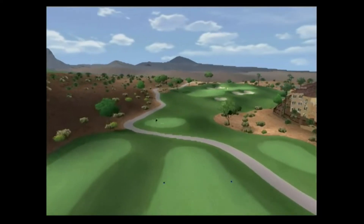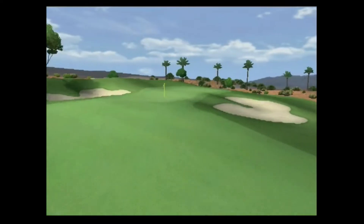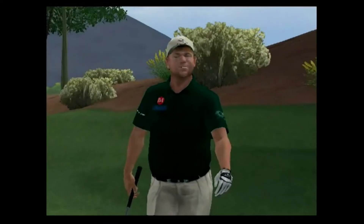Hole four, the first par three at Reflection Bay, offers little room for error. Aim true, or your shot won't find the narrow green protected by bunkers to the right and left.